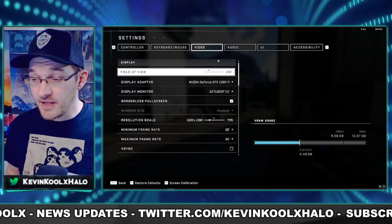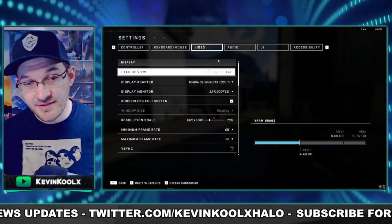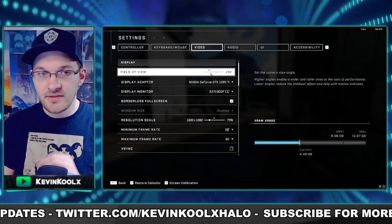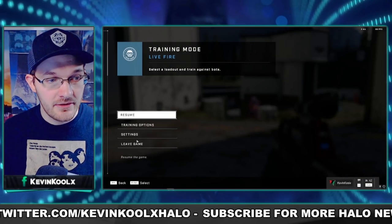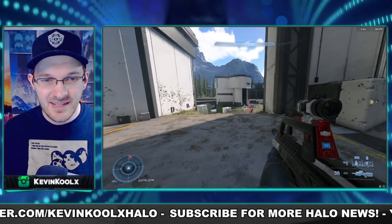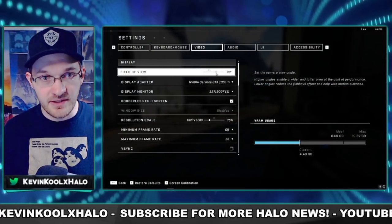Another huge thing about playing well in Halo Infinite is having good video settings so you don't have frame drops or other issues. Obviously on console your experience is more curated, but on PC it's more expansive. I like to put my FOV at 100 — at the lowest settings things look really close and weird, but at 120 FOV the target becomes very small and hard to aim at. So I generally keep my FOV right at 100 as the sweet spot.